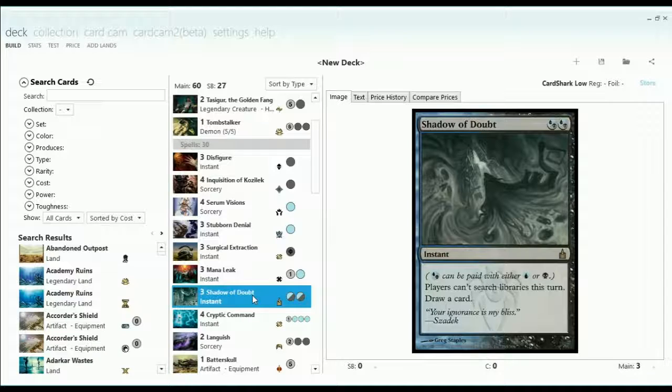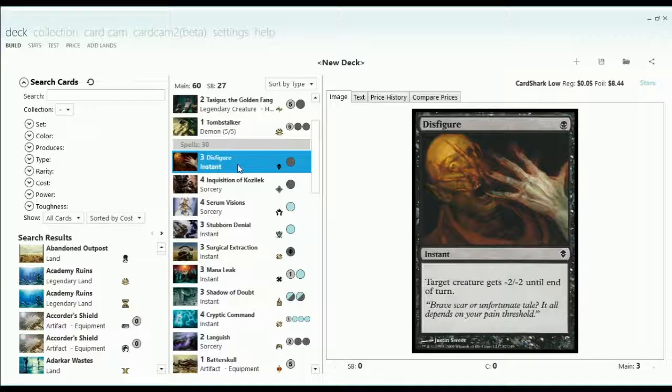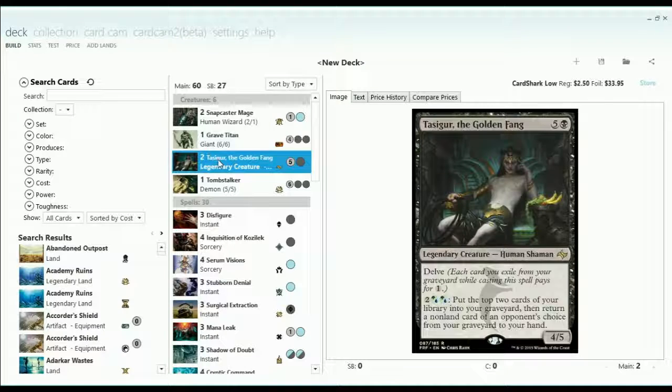So the deck became kind of interesting. We have all these cheap cards, and I went and added some Serum Visions, some Disfigures for early removal, and some cheap counterspells. The idea behind this was that all these one-mana spells are going to fill up our graveyard pretty quickly for a cheap Tasigur on turn three or four. Fetchlands also help with that.